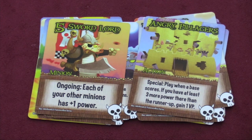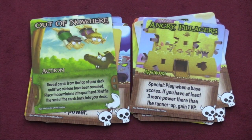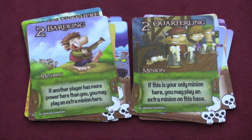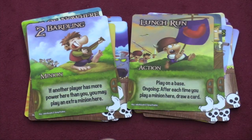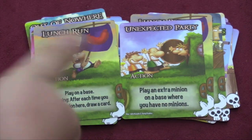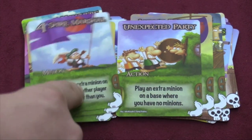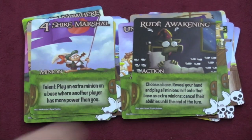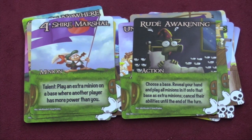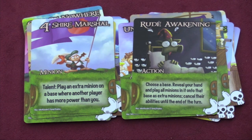Then we have the halflings, who have a sausage as their faction icon. The halflings are very similar to the robots from the original game — they're all about playing extra minions. If someone has more power than you, play an extra minion here. After each time you play a minion at a base, draw a card. You can play an extra minion on a base where you have no minions. Rude Awakening lets you reveal your hand and play all minions from it onto a base as extra minions, canceling their abilities until end of turn. A halfling-robot deck could be very vicious.